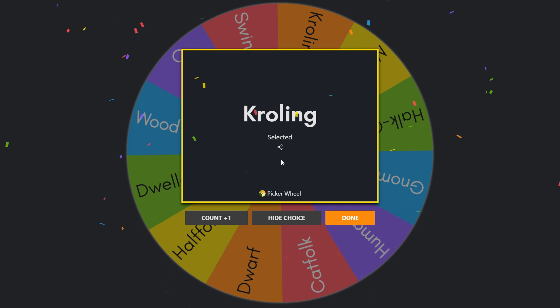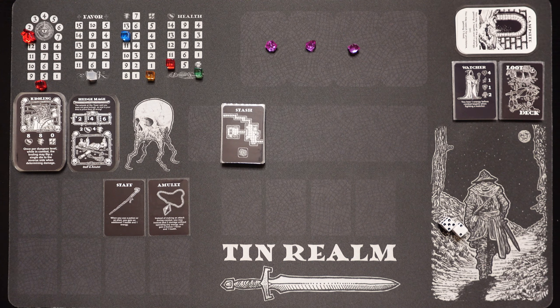We got our crawling hedge mage all set up and ready to go. Let's go over his stats real quick. He's going to start with 10 health — 8 on the crawling, 2 on the hedge mage for a total of 10. For his energy, he's starting with 12 energy — that is a lot — 8 from the crawling, and then 4 extra energy from the hedge mage class. He starts with 0 food, so hopefully we can find some food fairly early on in the dungeon. He starts out with a staff and an amulet. The staff says when you use a potion or an elixir, you gain an additional 1 health and 1 energy. The amulet says instead of making an attack during combat, you may instead deal 2 damage without spending any energy, and you gain a bonus 1 favor and 1 health. So we've got a little magical amulet and a magical staff — we are a hedge mage, after all.